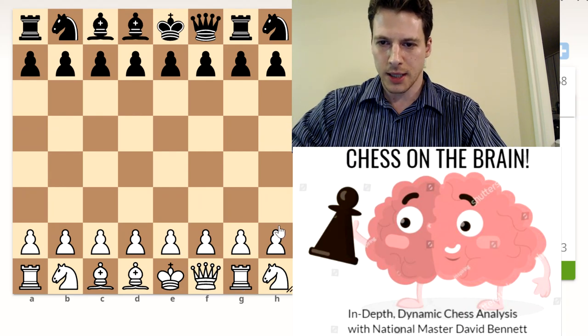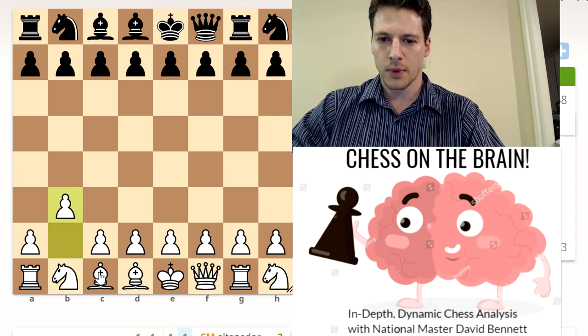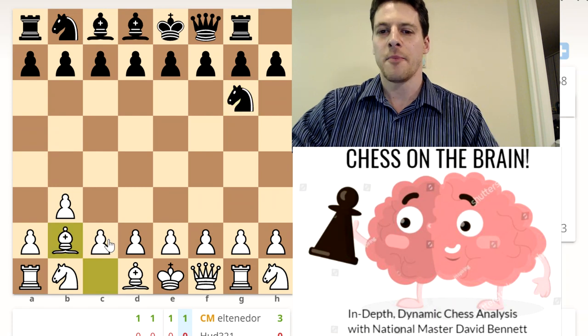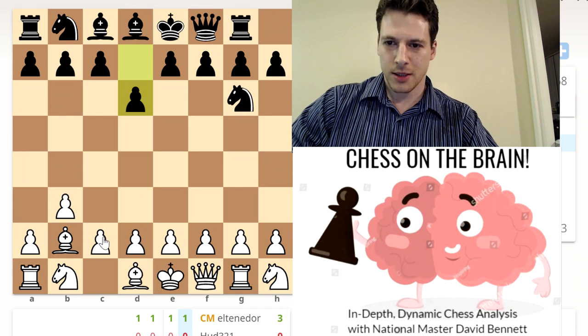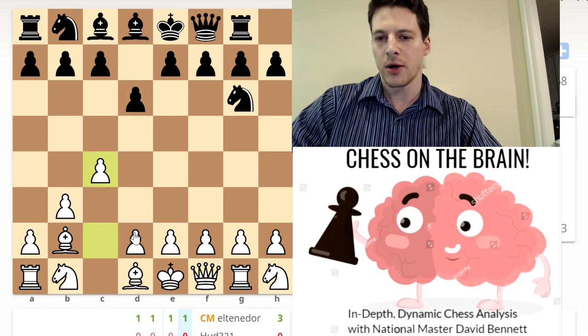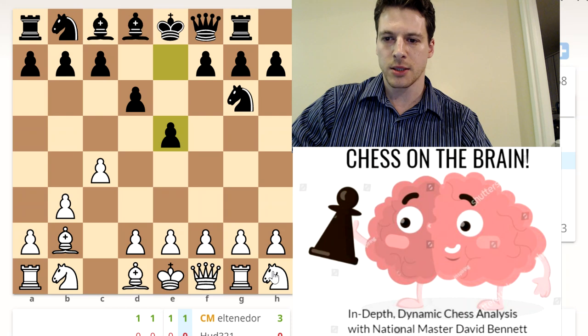Any weaknesses? Possibly g7 — I like looking at that. Let's start with b3 then. We'll aim at g7 and see what they do about it. So we got our Nimzo-Larsen attack in regular chess, and we'll see how this plays out in Chess 960. Kind of like the English. And we can play d4 if we want — okay, now it's pretty much the English.